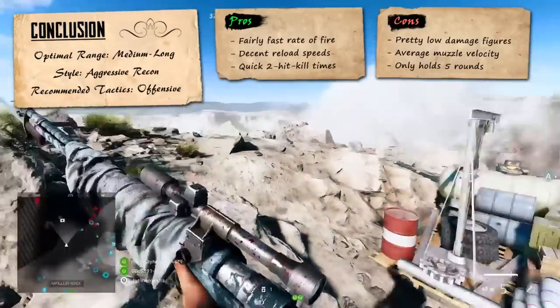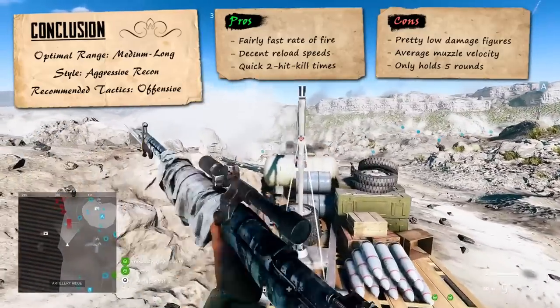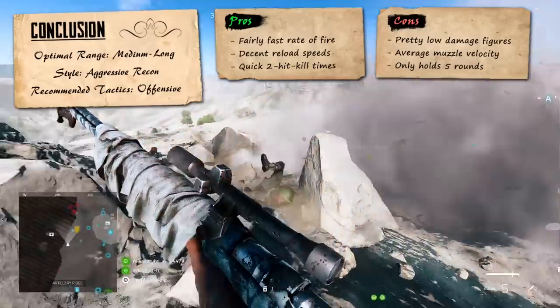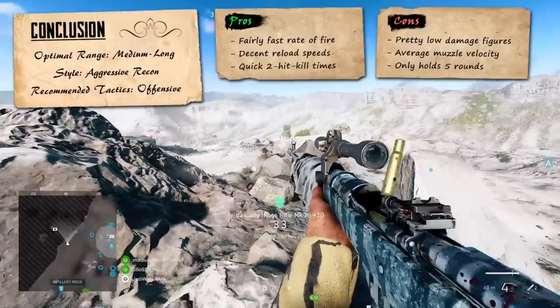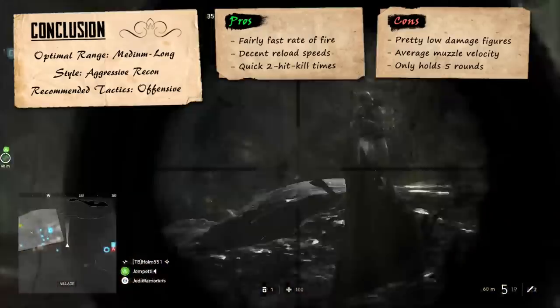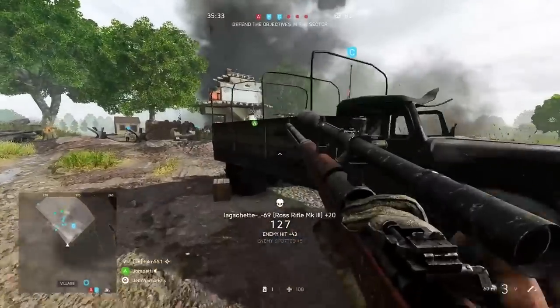Overall, the Ross Mark III might not be the perfect long-distance sniping machine and can still be beaten on kill times by other recon weapons. But as a middle-ground gun that can perform effectively over most ranges, the rifle does a good job when used in a forceful way, having a nice balance of speed, mobility, and reliability — making it a pretty decent option to pick for aggressive playstyles.